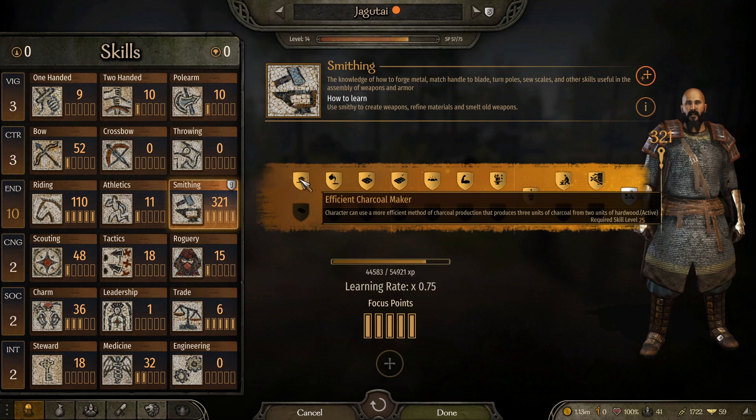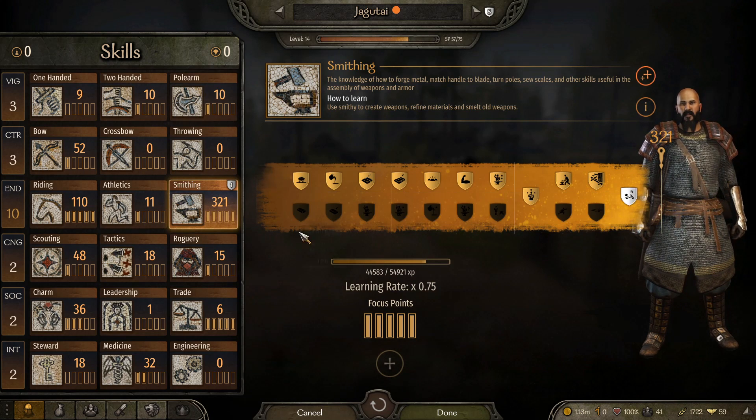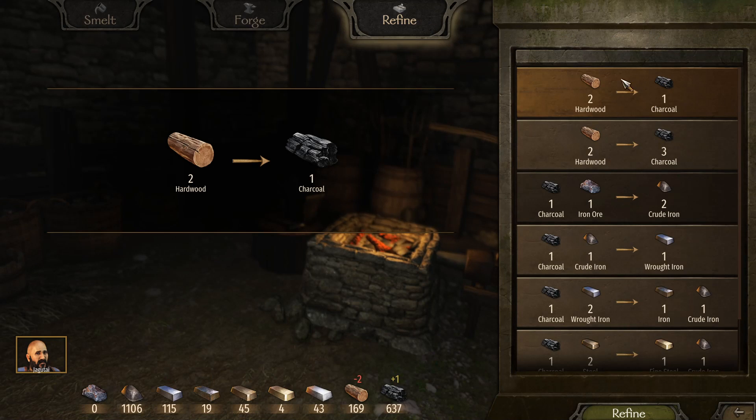Using this perk also gives you a lot more XP and helps you level up faster. If we go to the smithy refine screen, this is the basic one I talked about from the start. Once you have the perk, you gain this improved version — and as you can see, it is a lot, lot better. So it's a must-have.